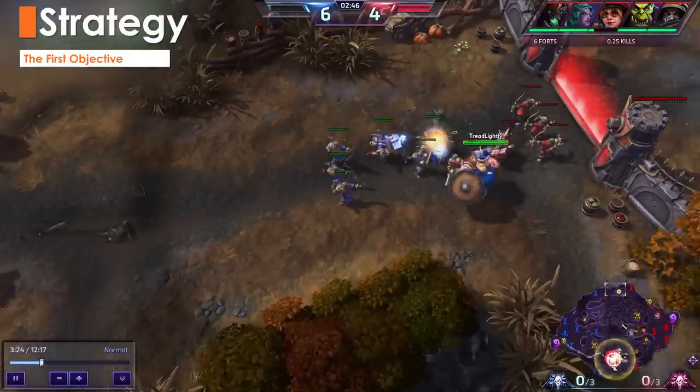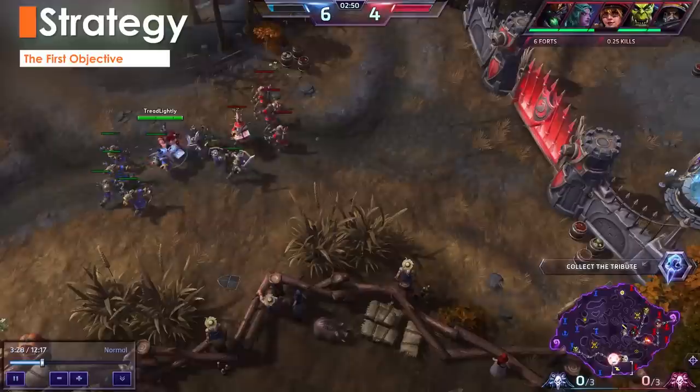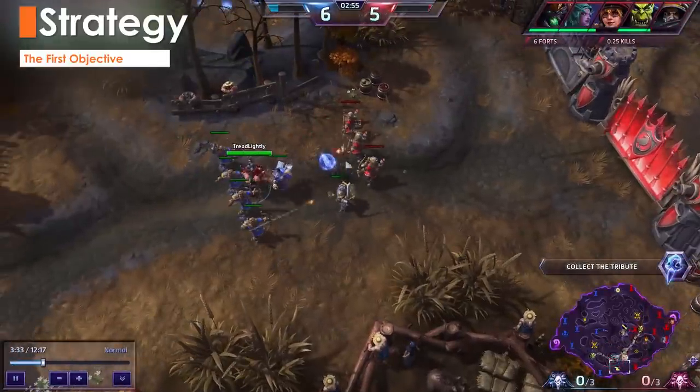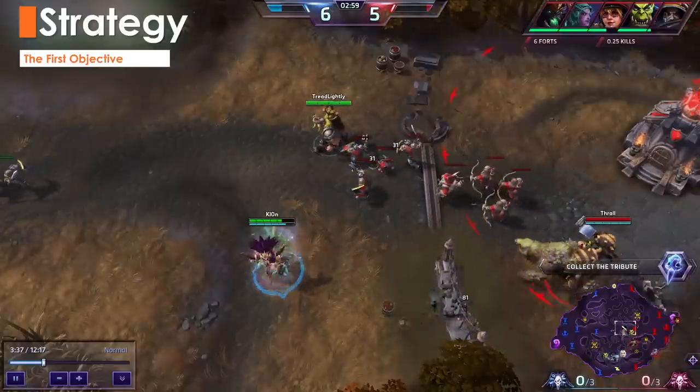On Cursed Hollow, I absolutely suggest ignoring the objectives. Stay in lane and get your team experience. The longer your team can stall the first objective, the farther ahead you can push the experience advantage. Encourage your team to stall and poke and keep the enemies out of lane for as long as possible.